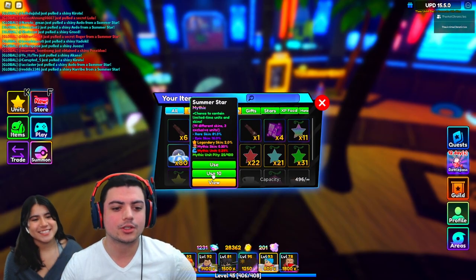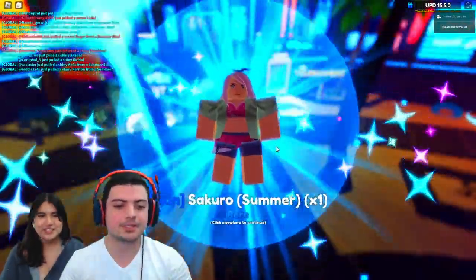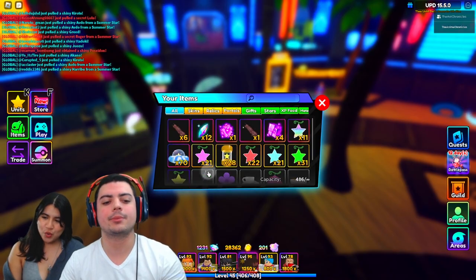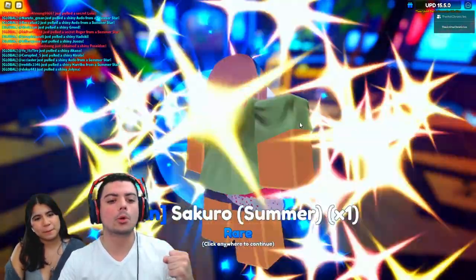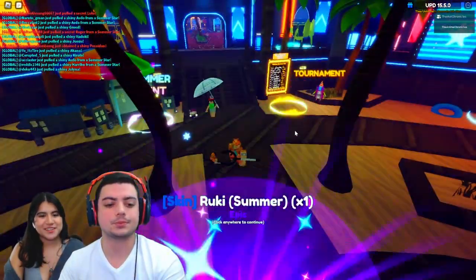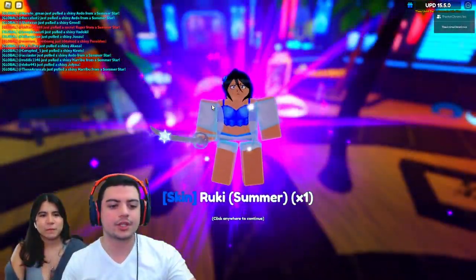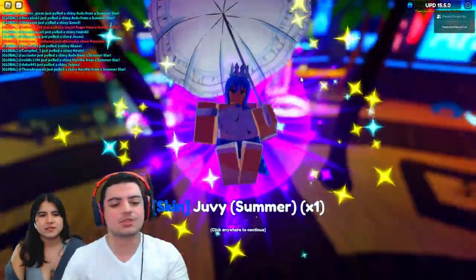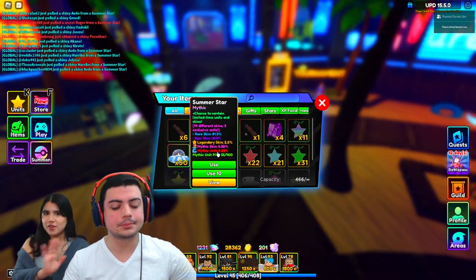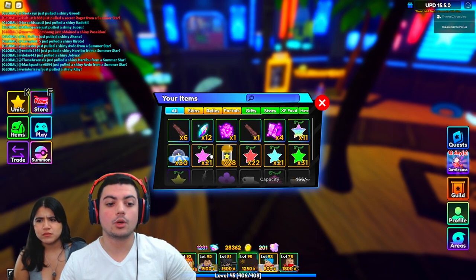Let's see if we can get anything else that's cool. We still got another 80. Give me Poseidon! I have Juvie, I got the Ruki one, we showed you that one. So many Sakuras — I can only imagine how annoyed Sakura fans are. Please give me Poseidon. Guys, pray for me. I'm not even worried — there are other people getting shiny things right now from Summer Stars, so my time is right here right now.